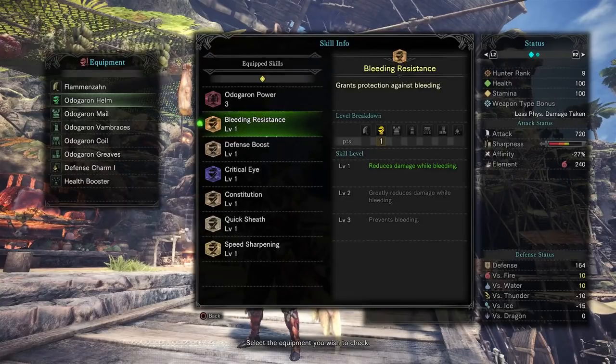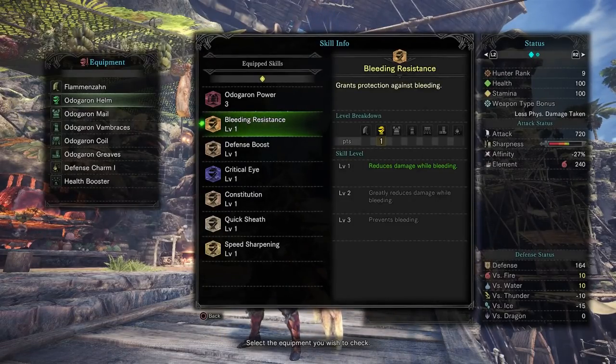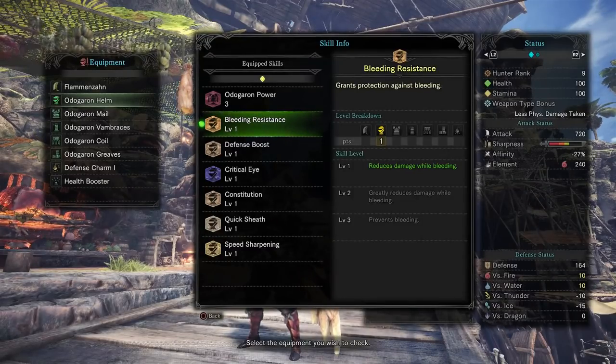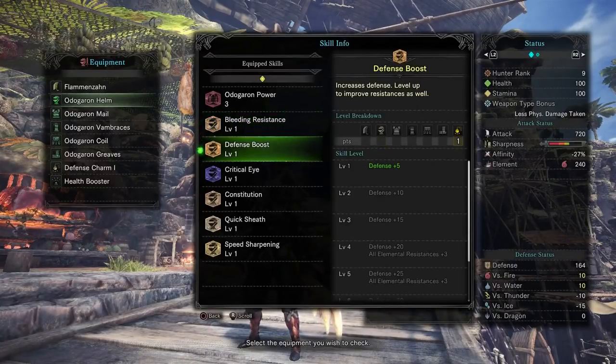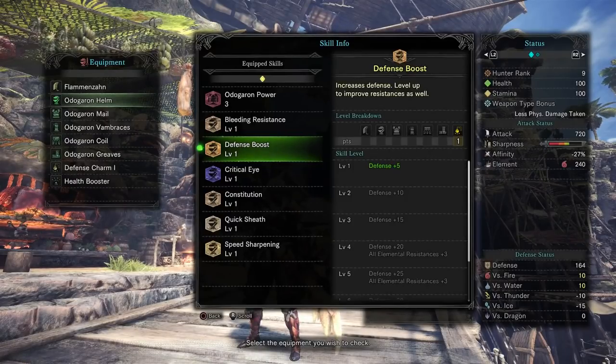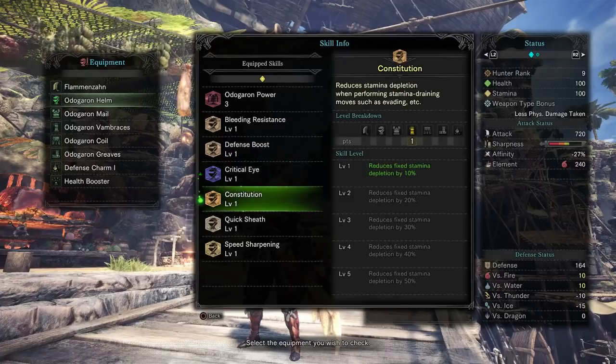I'm using a defense charm on this particular build because I'm past Odogaron now, but when fighting him I'd definitely recommend getting a bleed charm as soon as possible. Between the bleed resistance level one from the helmet — which you can usually unlock after your first one or two battles with him — it gets so much easier. I had a defense charm on this slot but was previously using a bleed charm against him. The coils give you critical eye, which is increased affinity — always happy about that.